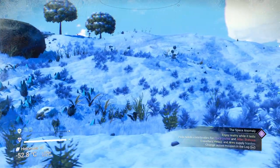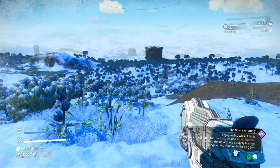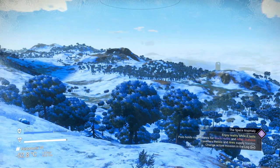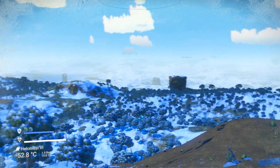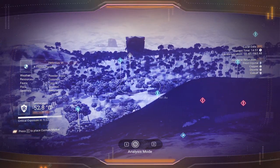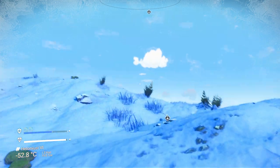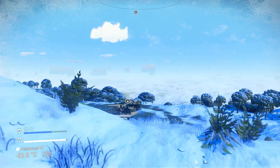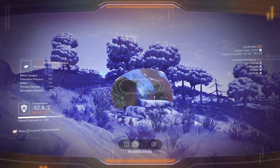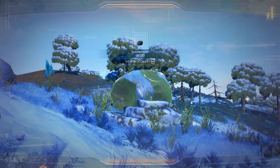Nothing truly unusual about this planet. What a view! It does have a certain beauty to it. I hear some animals. I'm not seeing anything down there. How about this? Interesting blue stripes. Quartz core. Formed by gas humidity.